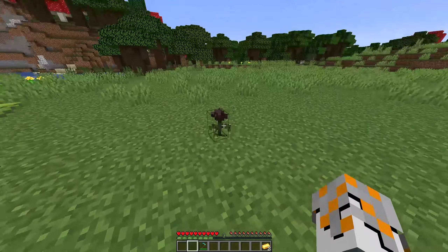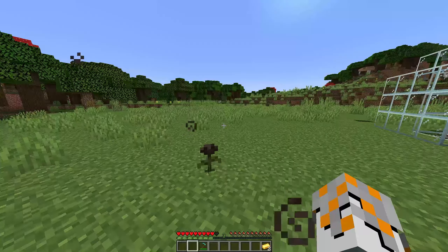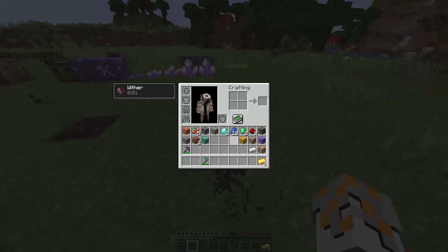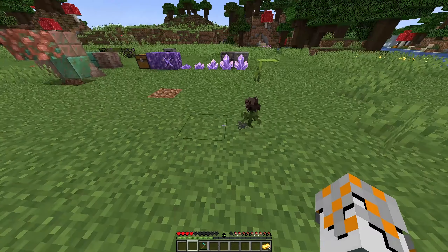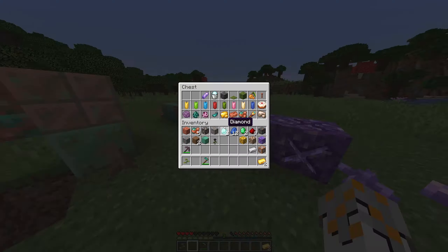We've also got a wither rose. Oh wait - it gives you the wither effect! I didn't know that. It's like a flower that kills you. That's pretty cool - I didn't know that. Let's put this stuff back in the chest.